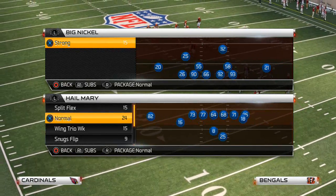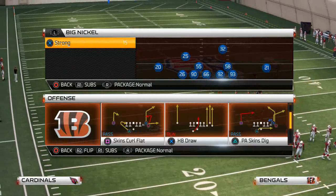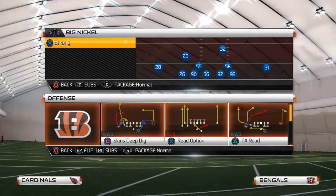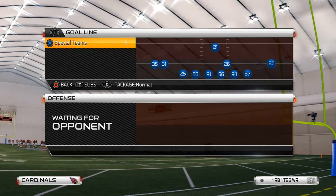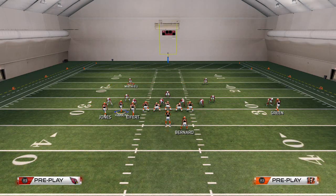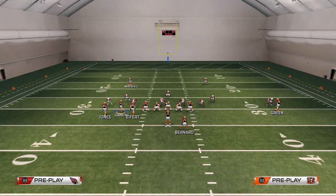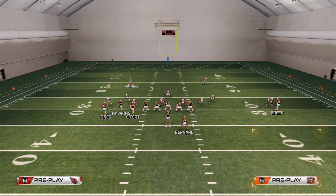Welcome to today's play of the day. We are in the Washington Redskins playbook looking at the Shotgun Bunch Offset Deep Dig. We like to flip the formation for that motion snap off the drag. There's really only one adjustment we like to make: putting AJ Green on a smart-routed out route so that we have the spacing across the field.